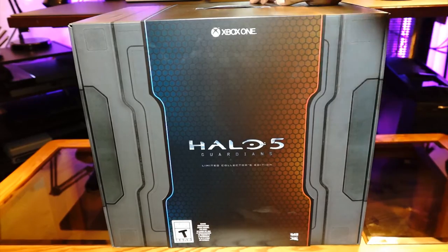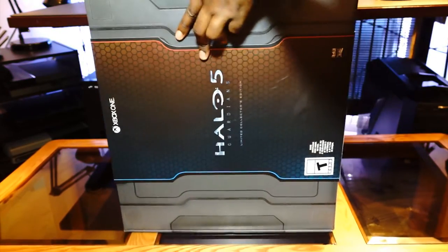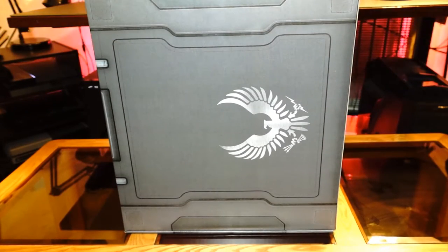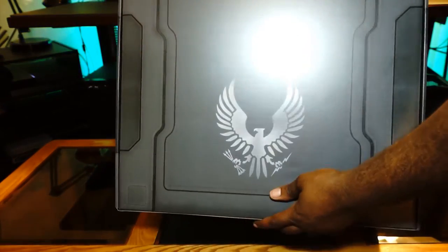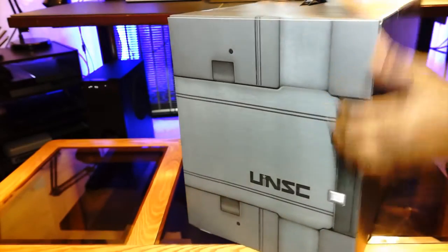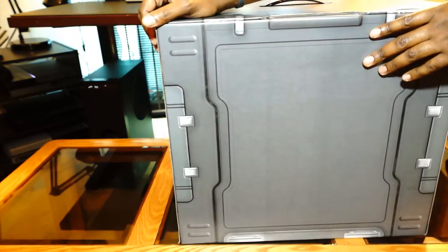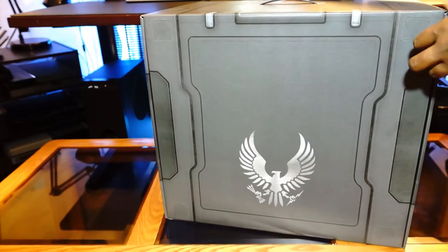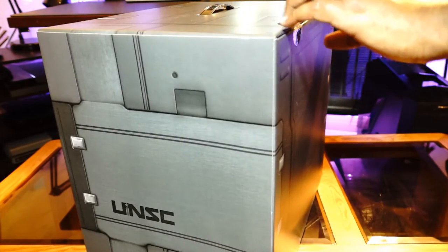I went ahead and pre-cut everything so I wouldn't have to fight in this video. I'm going to turn it on the side real quick, pull this off. As you can see, you can see the Halo artwork right here on the bottom, UNSC on the sides, and nothing on the back. Same thing on the left side. So let's go ahead and get this started, get this bad boy open.